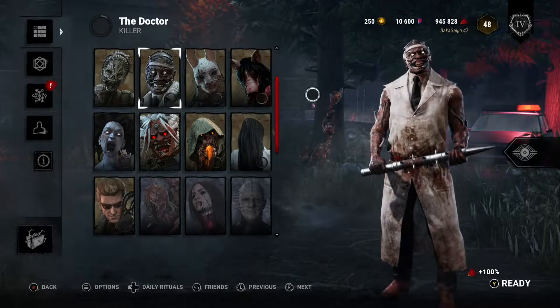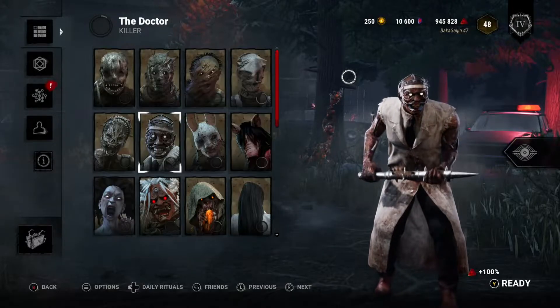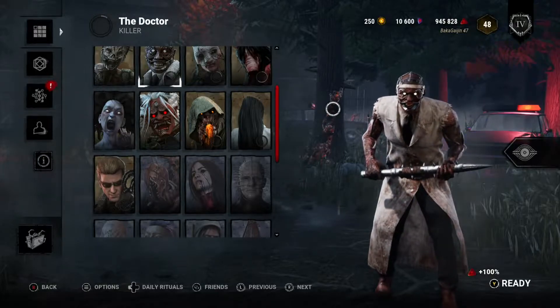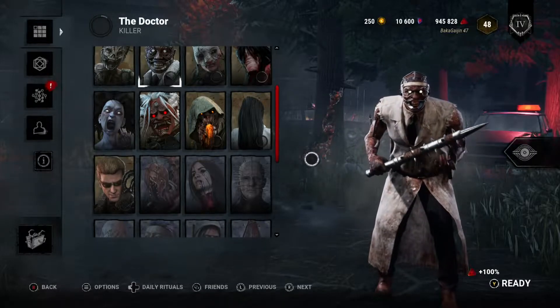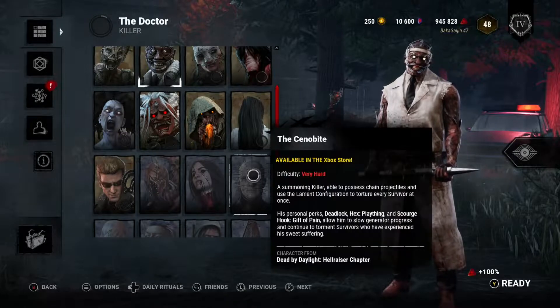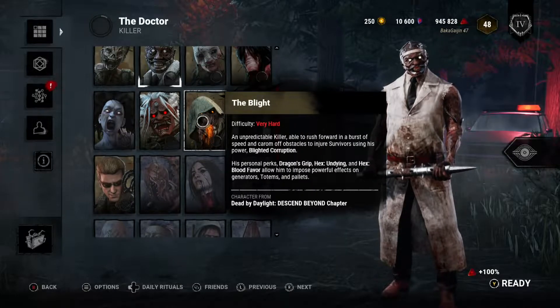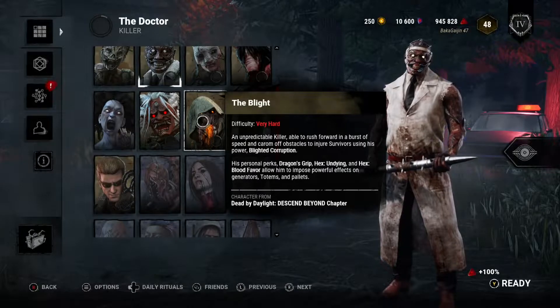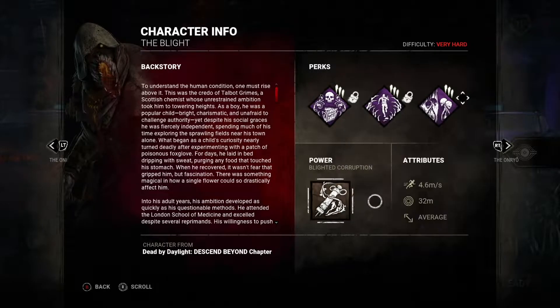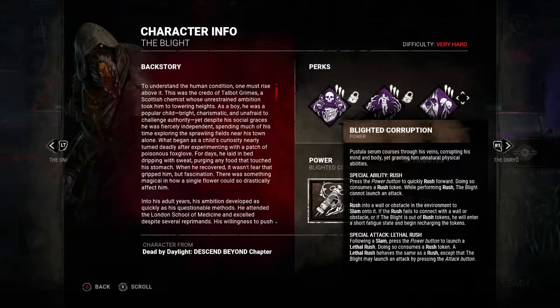All right guys, for today's video we're gonna switch it up. Last time we did the Doctor and why I think he's great for people that really aren't comfortable with killers. Today we're jumping into another new one that I've actually never even run into anybody playing — it's the Blight. You'll notice it says very hard, but if we drill into the information about him, he's very interesting. His power is Blighted Corruption, special ability Rush — and when they say rush they really mean rush. This guy's like an olympic sprinter across the map.